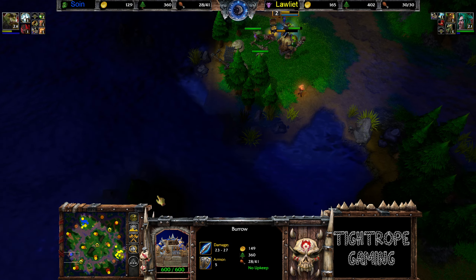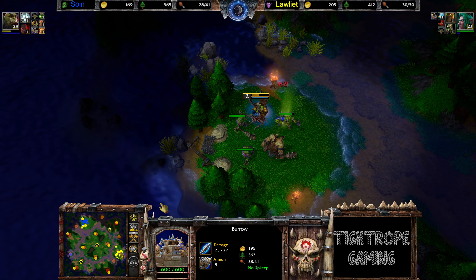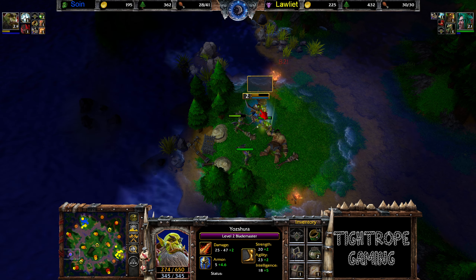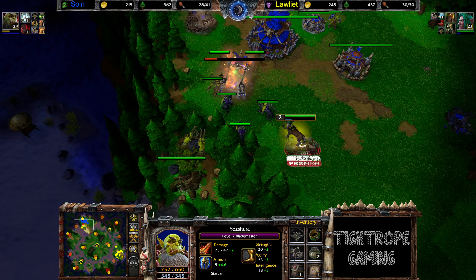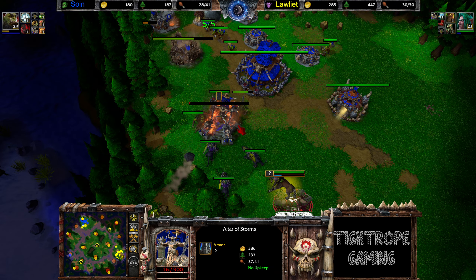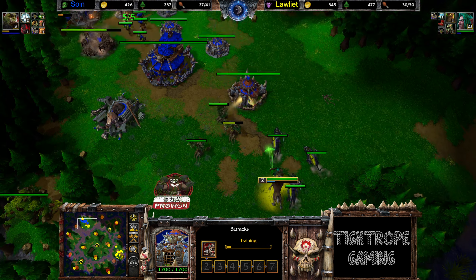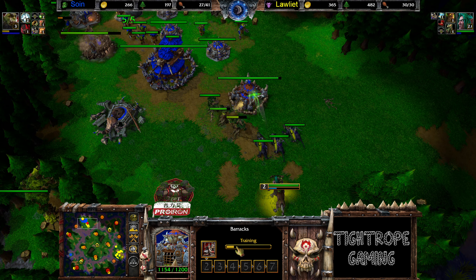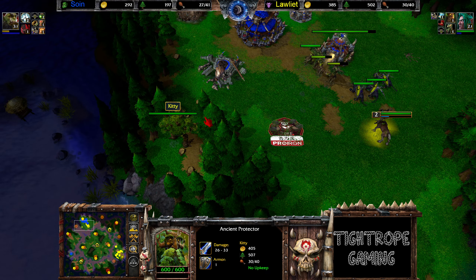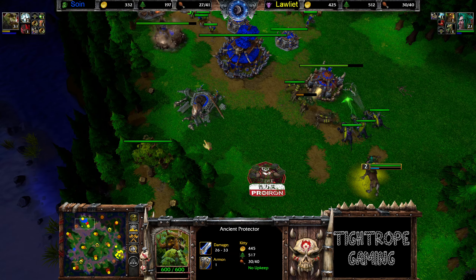Blademaster unconcerned, continuing to creep. And yeah, this is dead. Oh — Shadowhunter. Work on the barracks next. He's building a Demolisher. And here we go: the Ancient Protector now walking its way, eating its way through the tree line, marching into position. The tower push coming in.